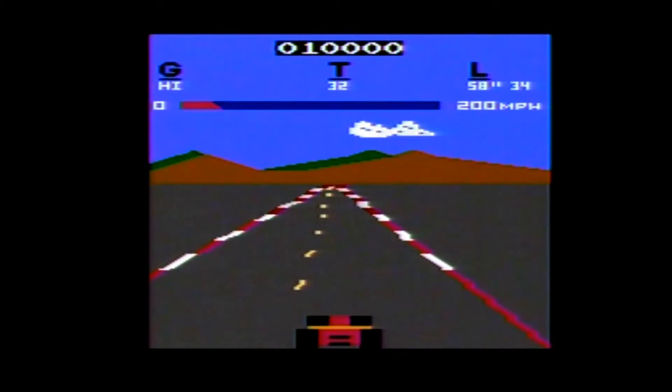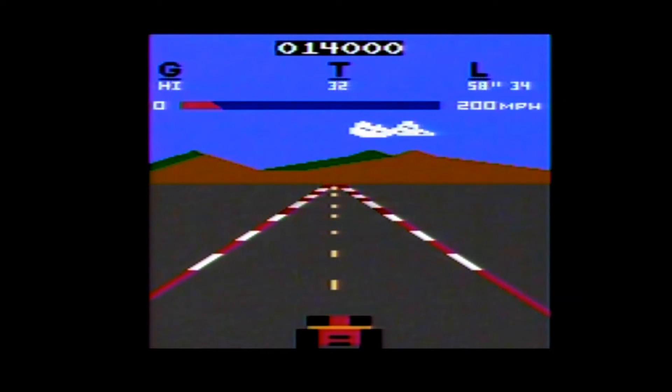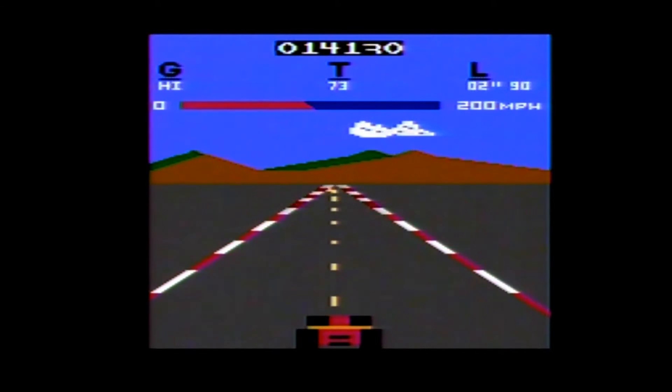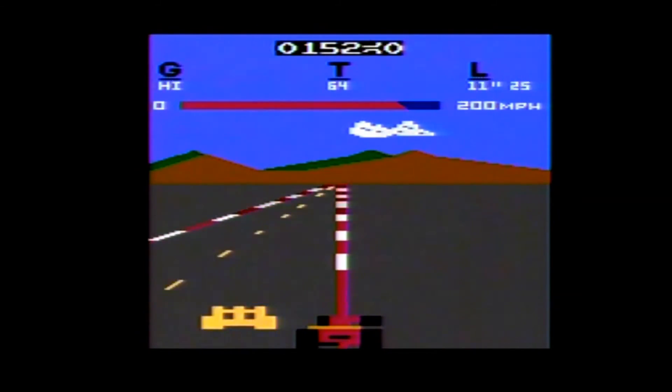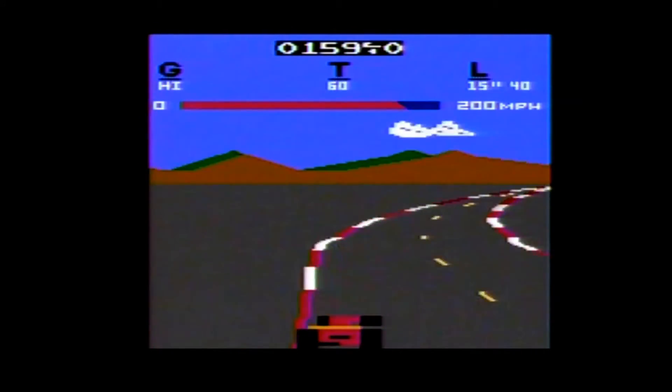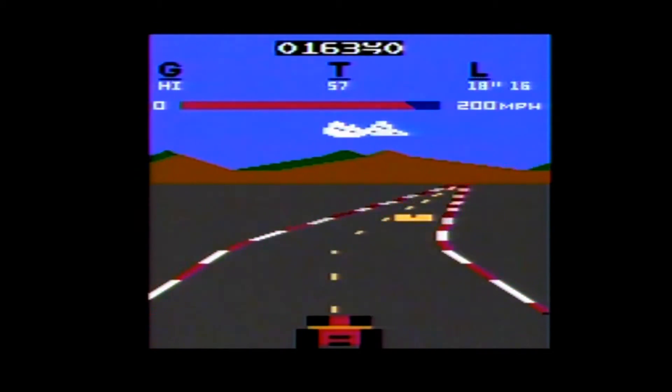You can earn extra time every time you successfully complete a lap. To control your car, you move left or right on the joystick to steer, up to shift into low gear, down to shift into high gear, and press the button to brake. Your car automatically accelerates when the game starts, however you must be in high gear to reach your maximum speed, and driving on the corners will cause you to slow down.